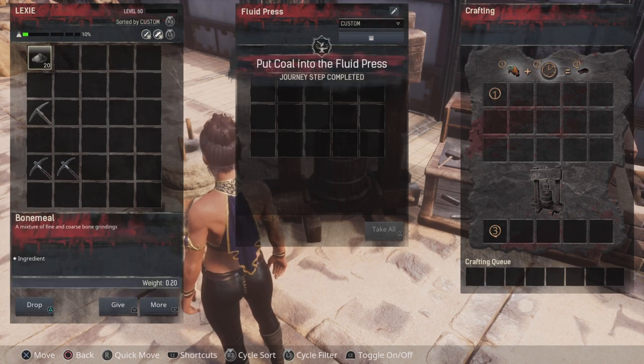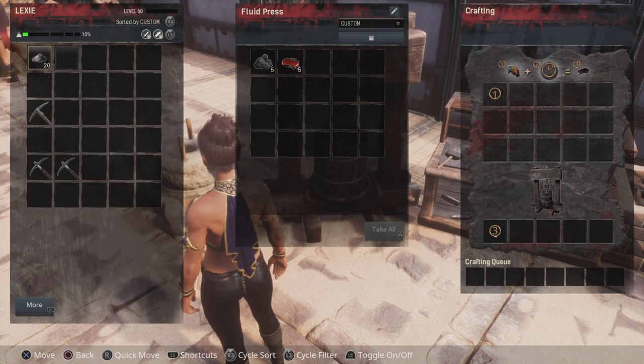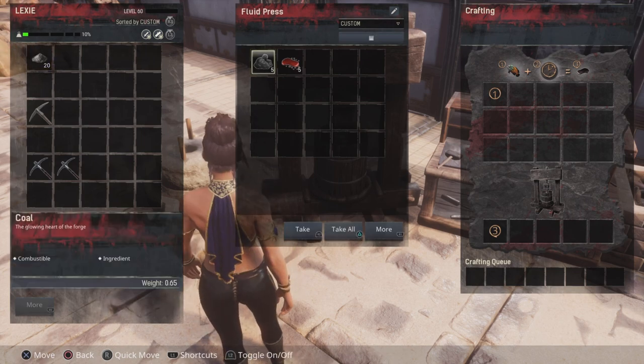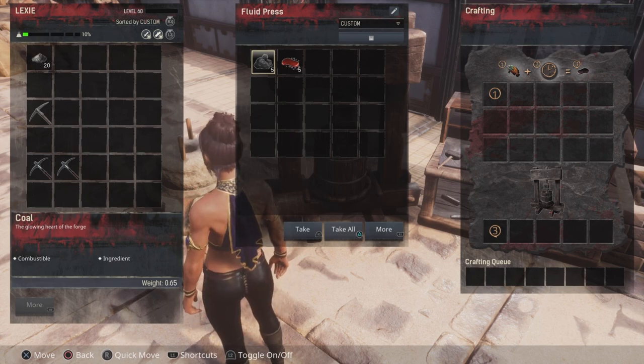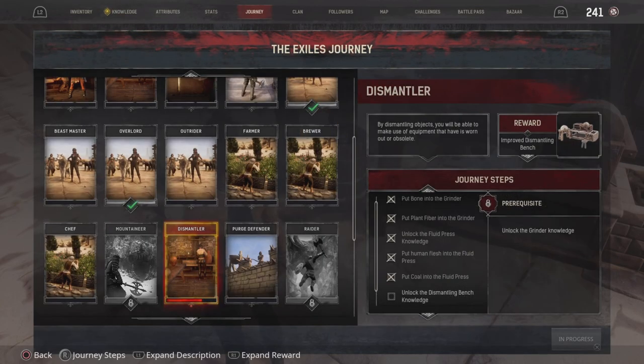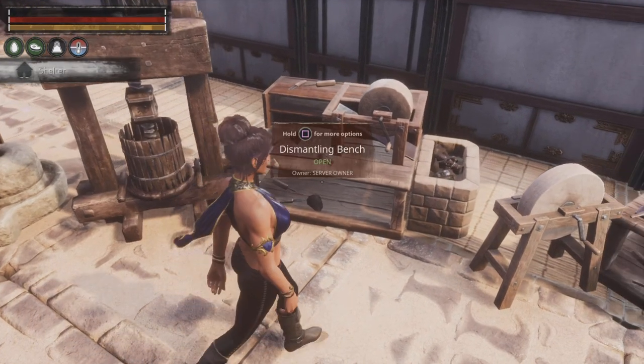Pop the coal in there, and what that will do is — obviously if you're on a regular official server it will take a little longer to actually change over. For some reason that's not changing; that's supposed to change to oil, I do believe. And even though I've put it in there, it has counted it. So — unlock the dismantling bench, which we've done, so we have one there.